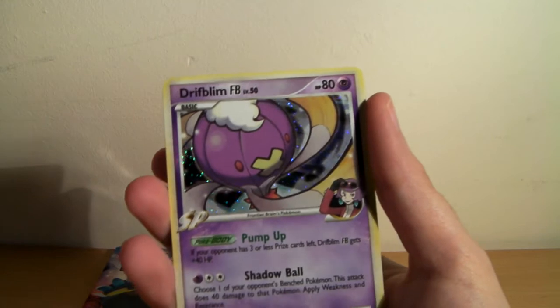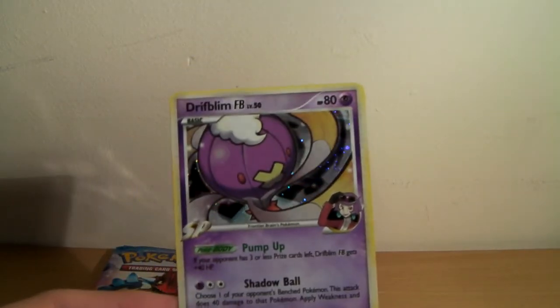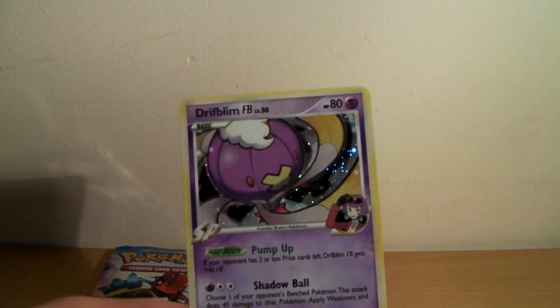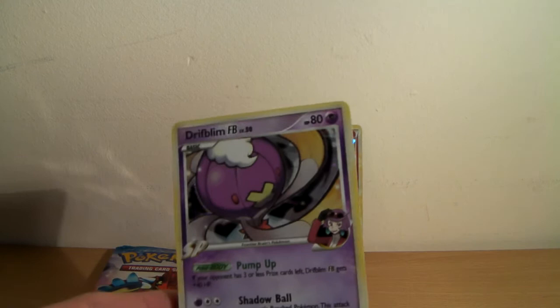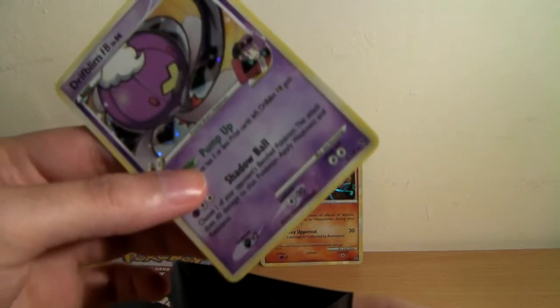And... oh, a holo! Awesome. A Frontier Brain Drifblim. Nice. I am definitely getting a sleeve for that. That is a great start to this.